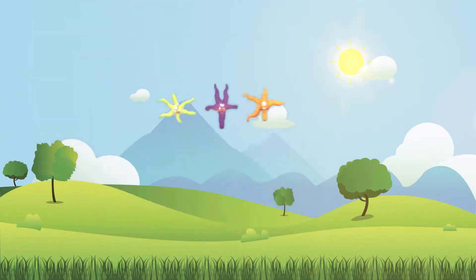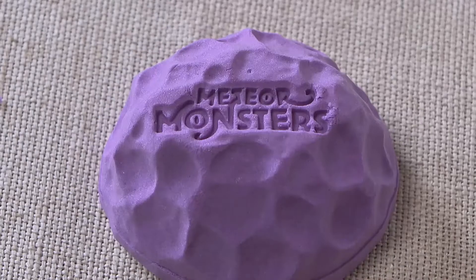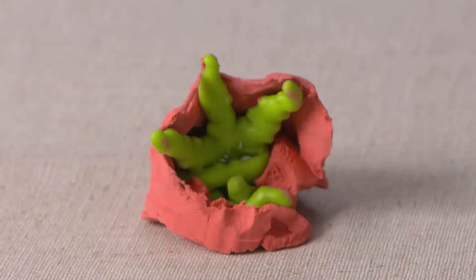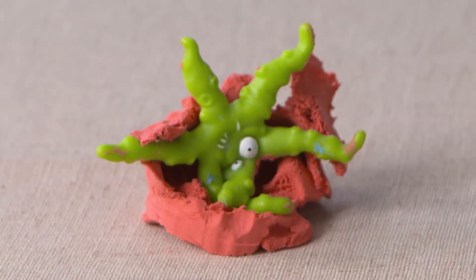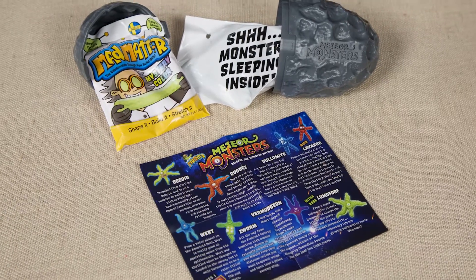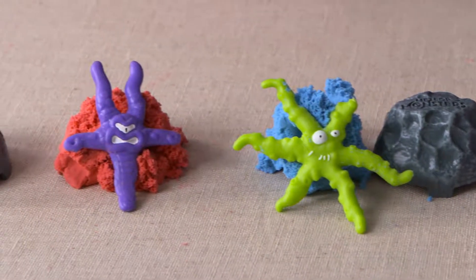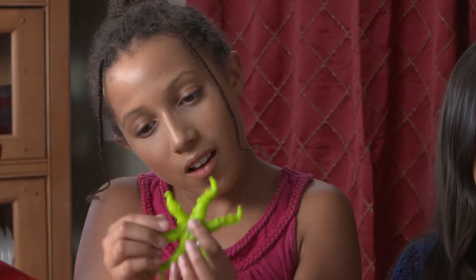Mad Matter meteor monsters have crashed on Earth, and they're here to play. Watch these intergalactic creatures emerge from Mad Matter — tentacle by tentacle, the monsters push their way out of the Mad Matter. Crack open your meteor to discover which monster is inside, and what awesome color of Mad Matter you get. Once you have your Mad Matter meteor monster, you're ready to play.